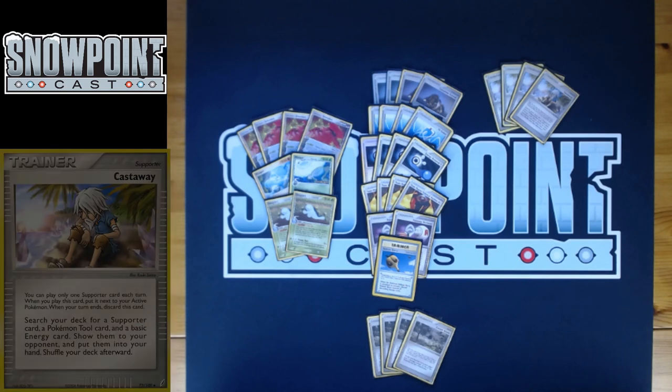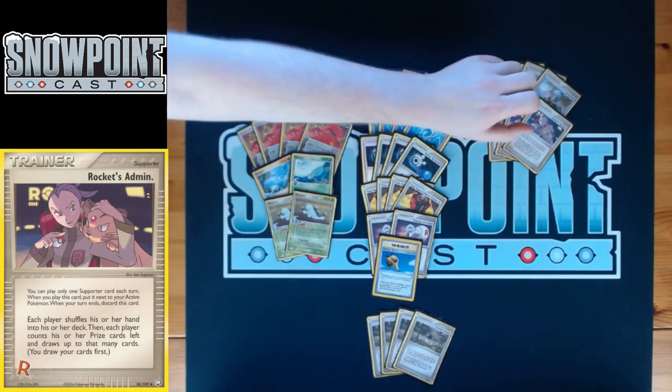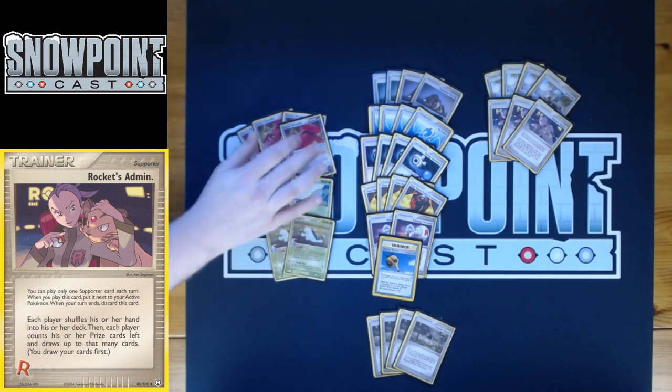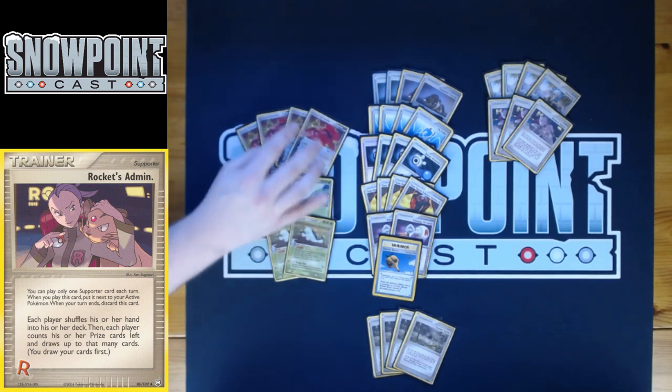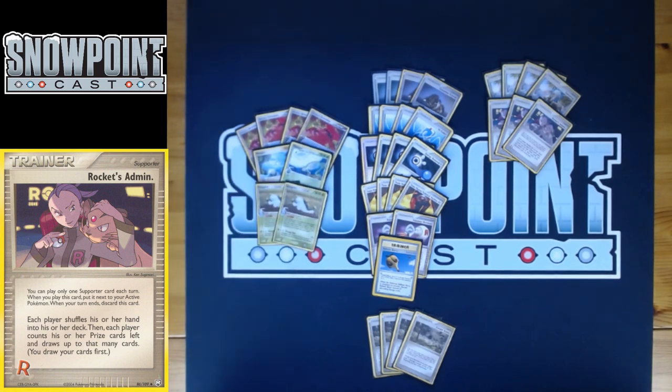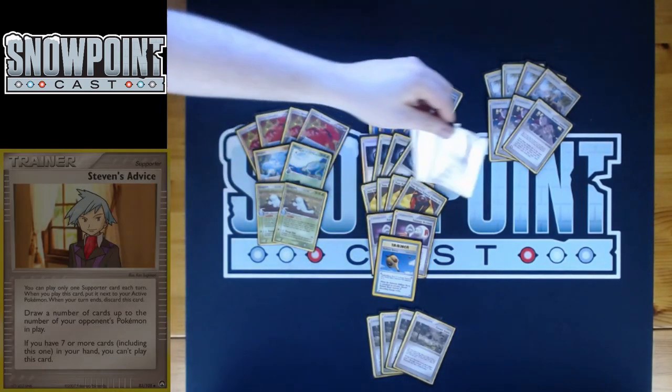You play three Rockets' Admin. It's a great card — especially if you play that conservative long game where you're just dropping Linear Attacks and forcing your opponent to take prizes first. Then you come back, drop a Rockets' Admin, and start Pulverizing for lots of damage. Admin to four is usually a tough spot for your opponent to come back from, especially with a deck that's hitting for around 100 a turn with Pulverize.